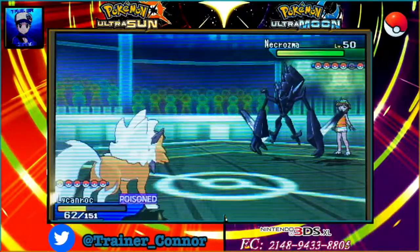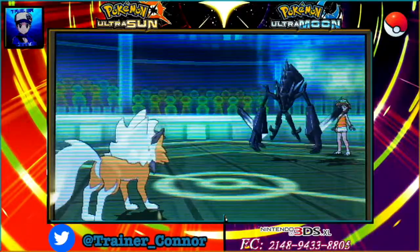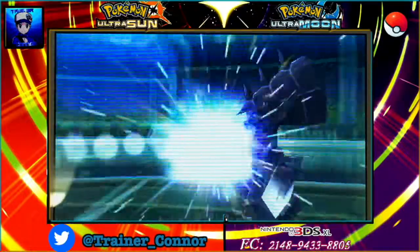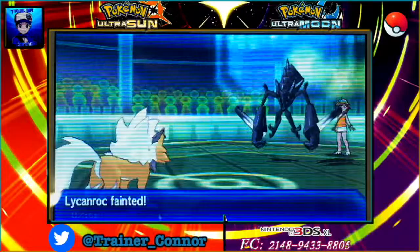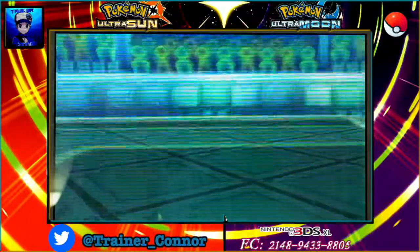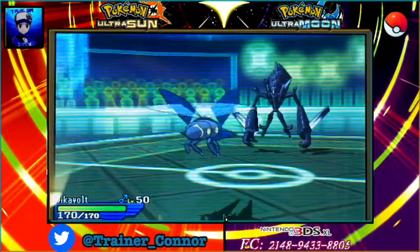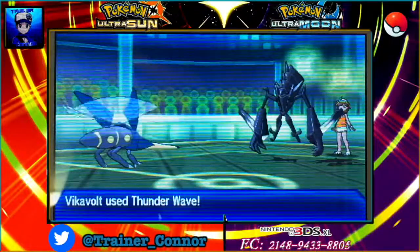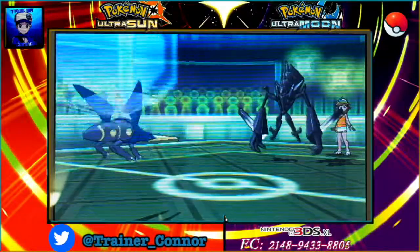He switches into Necrozma, one of the main legendaries in Ultra Sun and Moon. Necrozma has a new move called Prismatic Laser — or maybe it's not, I'm not sure — but it's a pretty strong move. I'm on my last life here, so I just go for Rock moves. I could have gone for Crunch but I didn't really see that happening. I switch into Vikavolt.